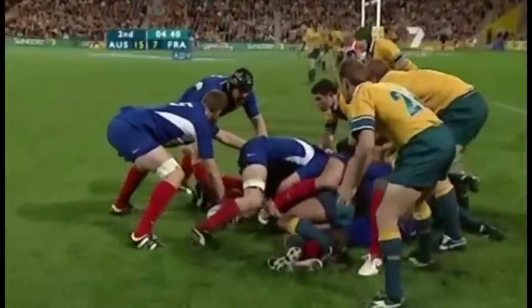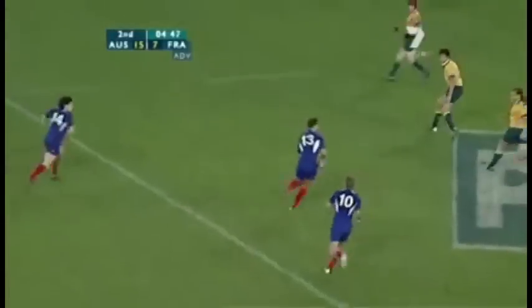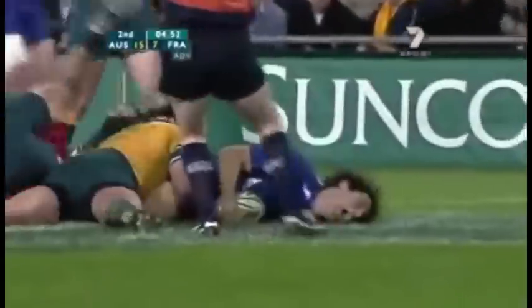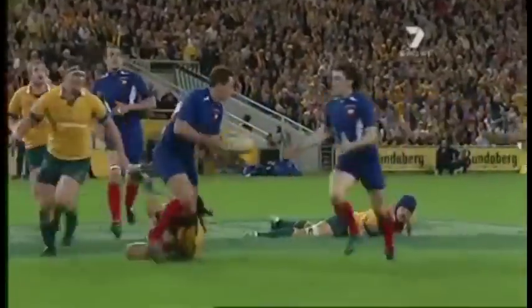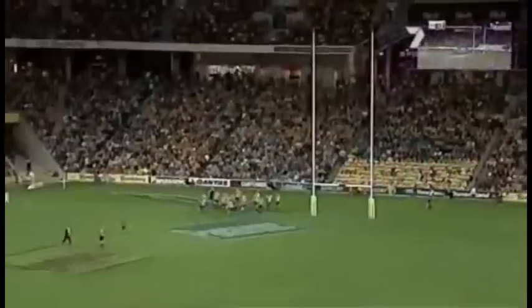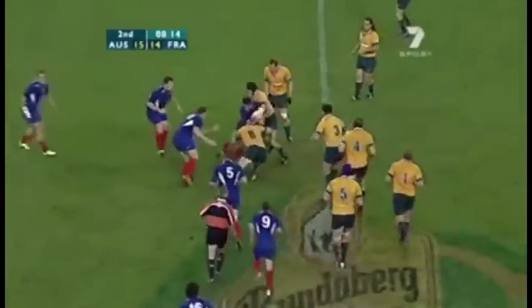Standing at fly half, big cutout to Georgeson. Georgeson straightens — big man. La Roque. Brilliant French try! Georgeson beats two or three with a lovely ball, La Roque makes sure of it — it's game on. Jean-Baptiste Delassalle is right on the knocker. Great reply by the French. This is Lambole, former under-19 and under-21 French captain.